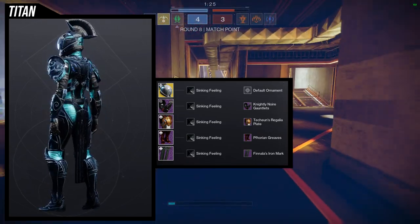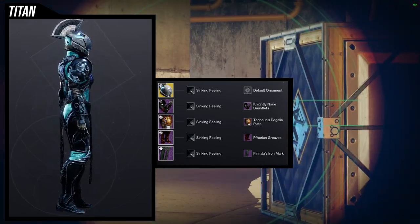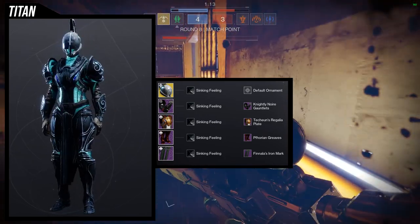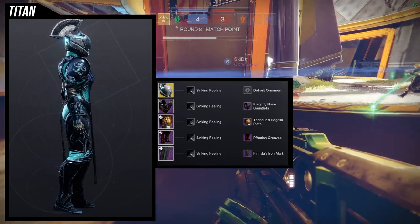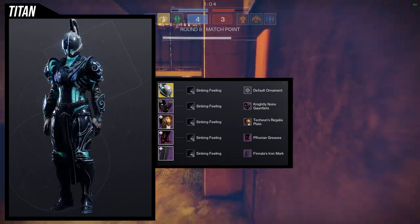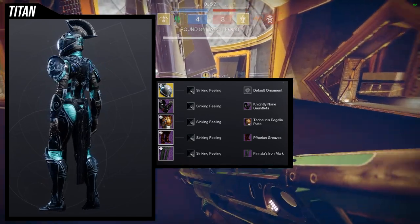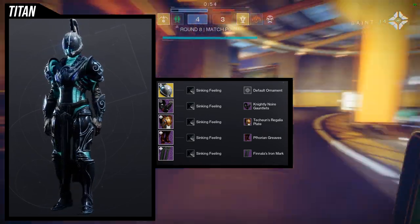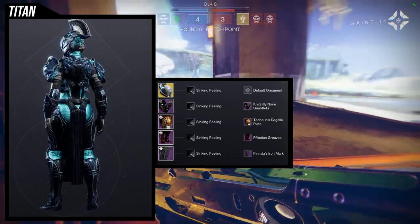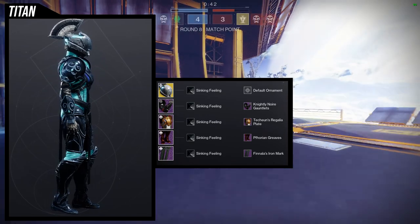For the helmet we're using Saint-14 — just the base look with no ornaments, which I think looks really cool. For the arms, the Knightly Noir Gauntlets look great in combination with the Forian Greaves, and then Finala's Iron Mark rounds it out. This is kind of how I imagine a knight to look. I probably wouldn't use the Tekken Regalia Plate myself — I'd use a bulkier chest piece — because as it is, my female Titan looks a bit under-armored. The shader is Sinking Feeling.